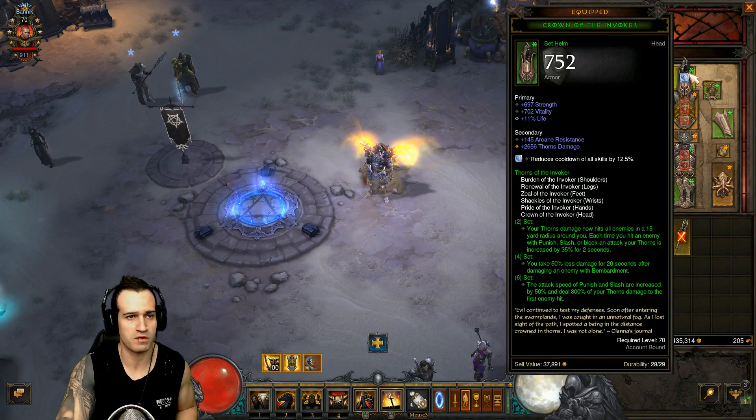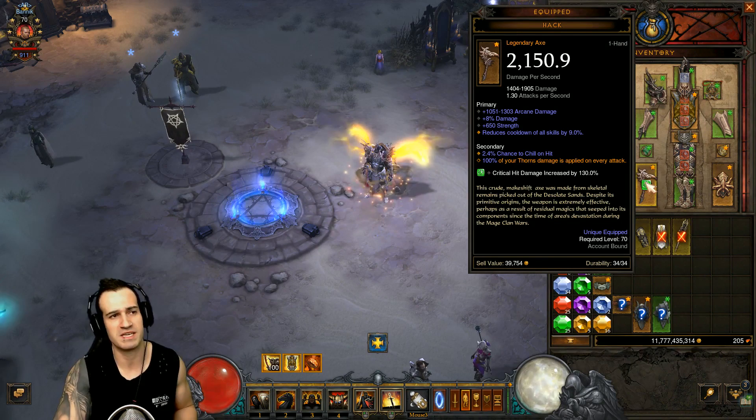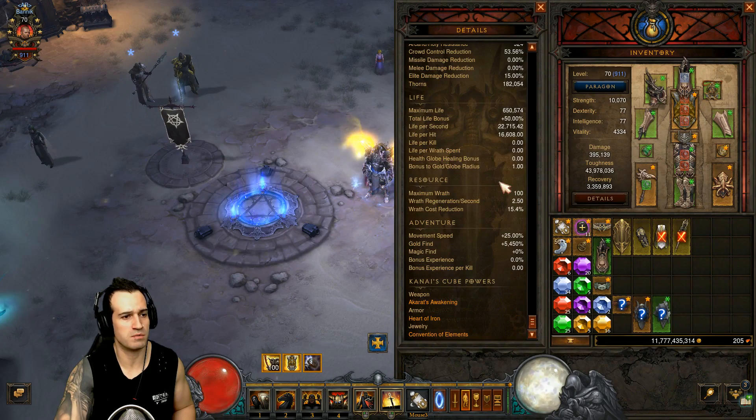The gear we're using is the six pieces of Invokers - the helm, shoulders, gloves, pants, boots, and bracers. We're using Traveler's Pledge and the Compass Rose. We're using Belt of the Trove. I'm using Justice Lantern. The weapon is Hack, but you can use Pig Sticker as well. The shield is Vo'Toyias Spiker. And for Kanai's Cube: weapon is Akarat's Awakening, armor is Heart of Iron, jewelry is Convention of Elements.